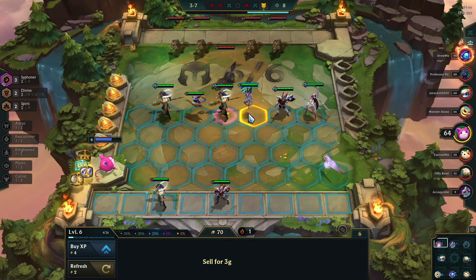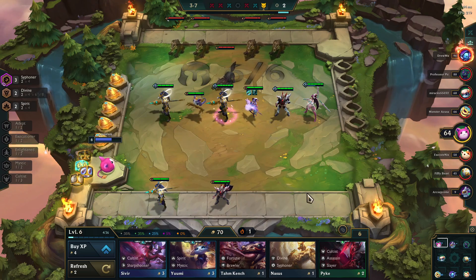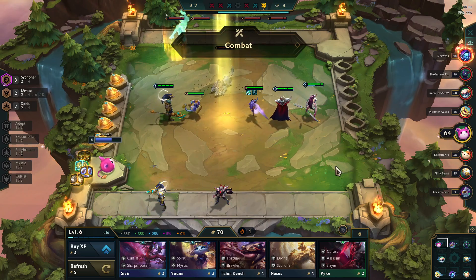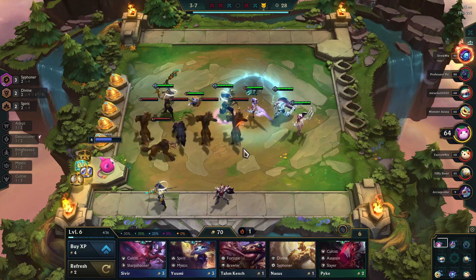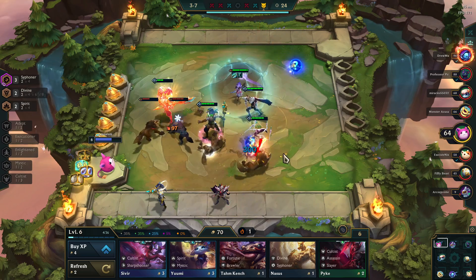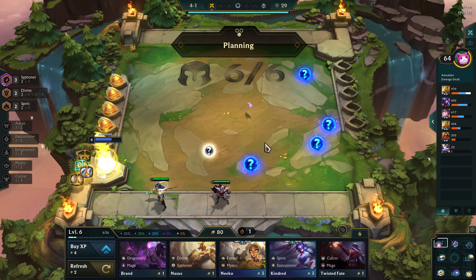This is the NPC round at the end of round three — they are assassins, so they jump to the backline and they get extra crit, meaning they will take out your backline. I typically just move my backline champions to the front so they're not automatically killed. You can test your defenses against them if you want — some people actually go assassin builds, it just kind of depends.